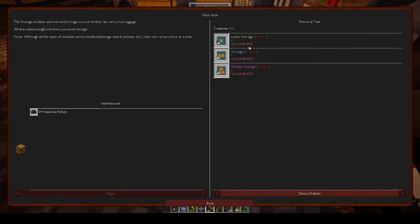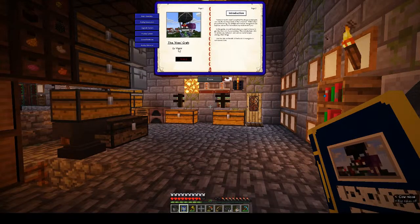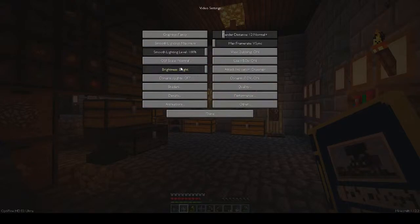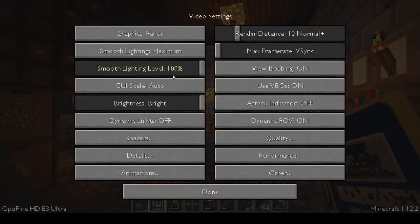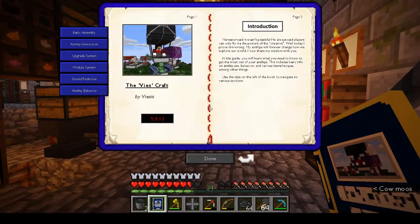Let's have a look and see what we need to do with this. Options, video settings, GUI scale - Normal, Large, Auto. Okay that's fine. Reading the guidebook: 'Neumandor said it wasn't possible - he always said players could only fly via the powers of the Creative. Well today I prove him wrong. My airships will forever change how we explore our world. In this guide you will learn basic info on airship use, behavior, and various items and recipes.'